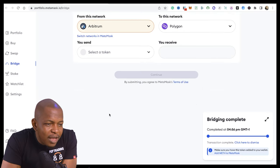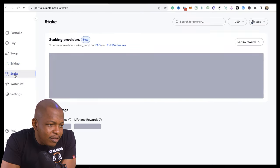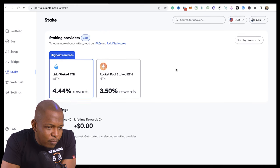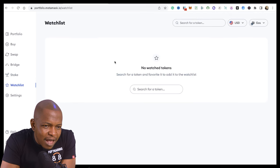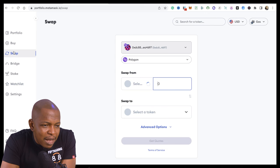Other things you can do here: there's staking — you can stake tokens through MetaMask with Lido and Rocket Pool and see the rewards. You can also add tokens to your watch list. MetaMask is evolving beyond just being a wallet. I wouldn't be surprised if they eventually become an exchange where you can do a lot of DeFi activities.